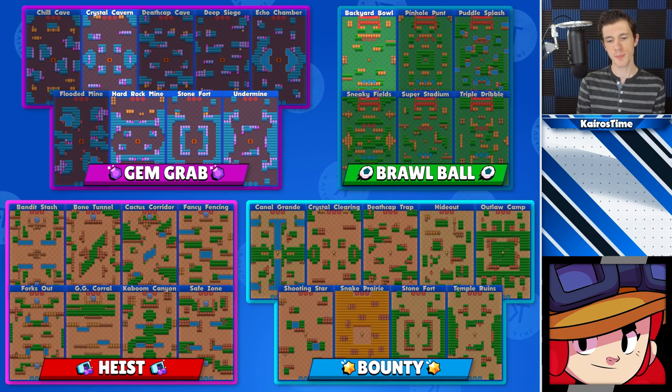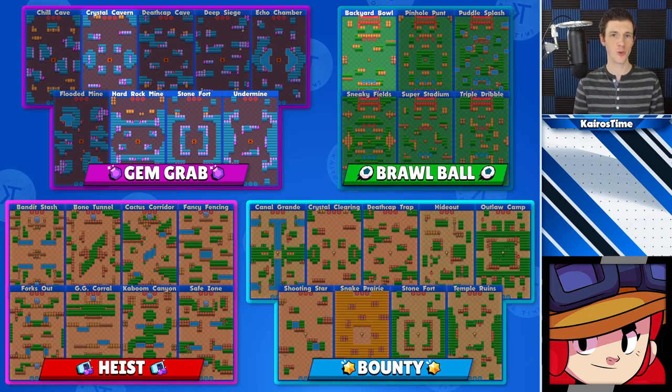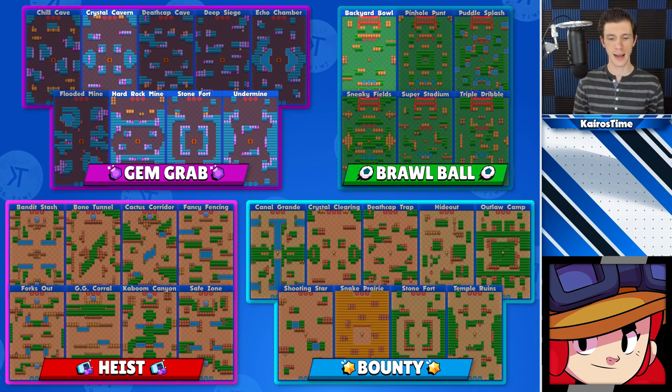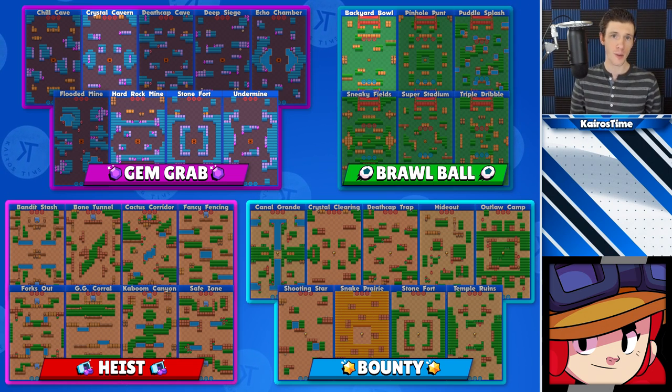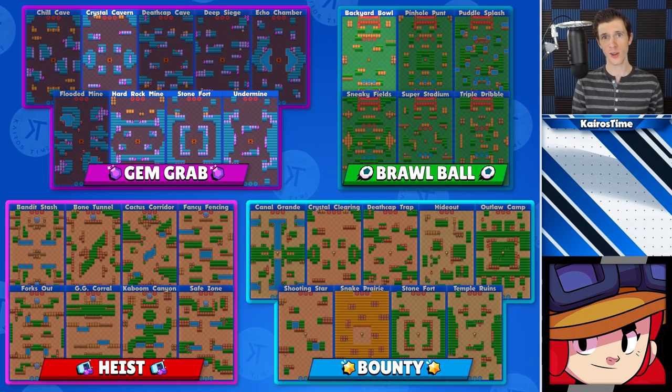Next is Jessie, who is best on maps with lots of choke points that allow her to hit brawlers more frequently and utilize her turret to counter the enemy team. She does outrange a lot of brawlers, so she does better on maps without a bunch of walls or grass. For Gem Grab in solo queue, I'd recommend Crystal Cavern, Hard Rock Mine, Stonefort, and Undermine. For Brawl Ball, she can be played on Backyard Bowl because of its wide open area. I would not solo queue with Jessie in Heist or Bounty.